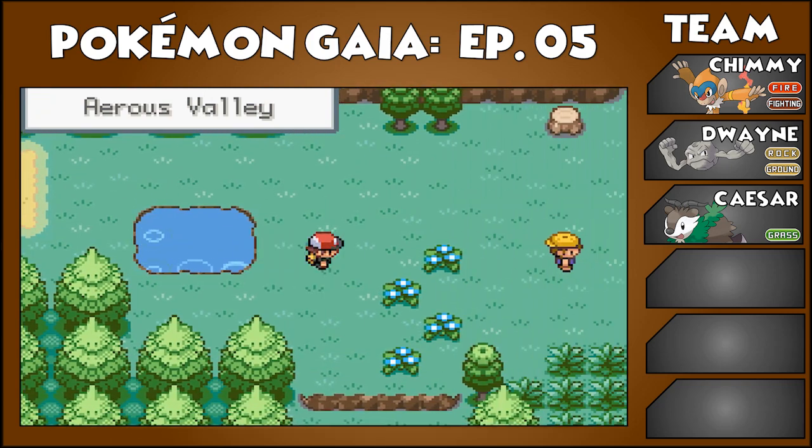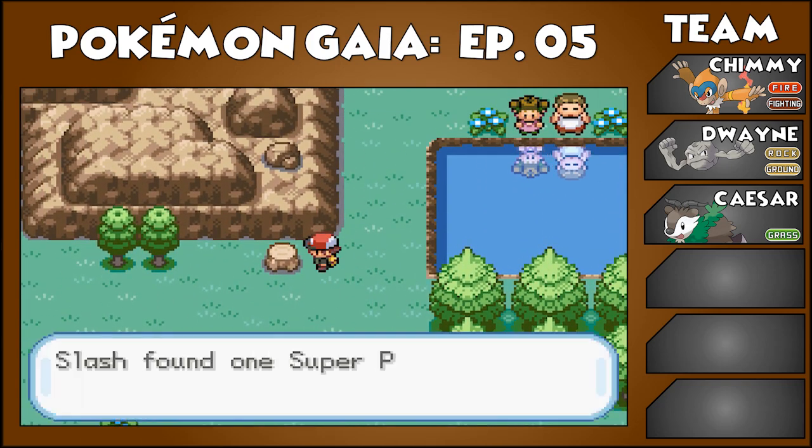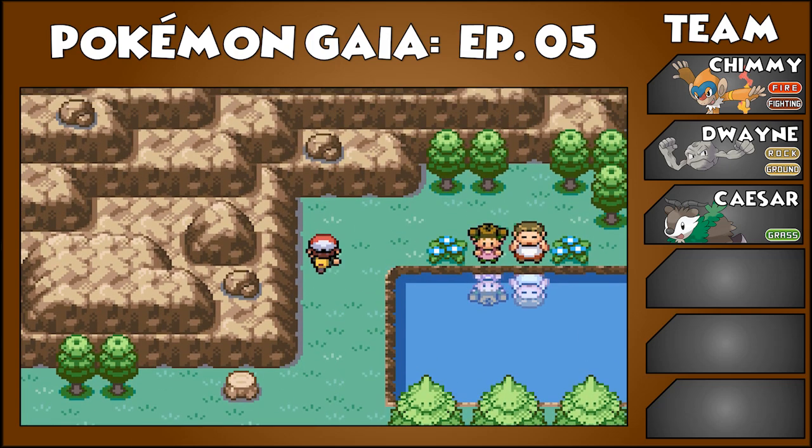I guess it's this way. Now we can finally go — we're finally free! What does a stump do? Another Super Potion! Stumps are still my friends.